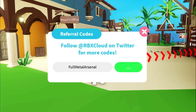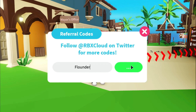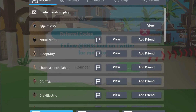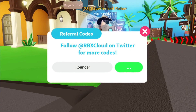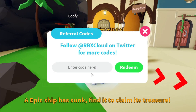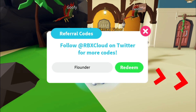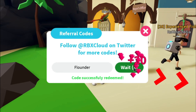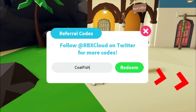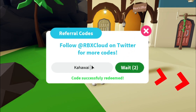Let's try the code 'flounder'. I had to reset again, which is not great. Okay, let's try the code flounder — this code should give you around 20 gems. Here's another code: 'coalfish', and coalfish should give you 20 gems. Right now I'm showing the old codes, and these all give you 20 gems.